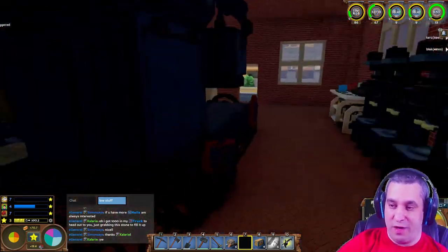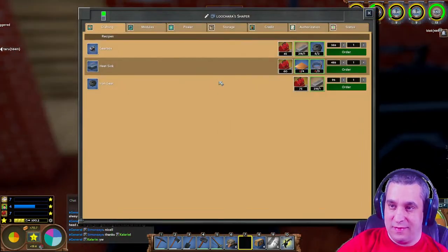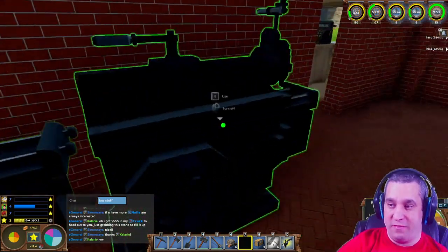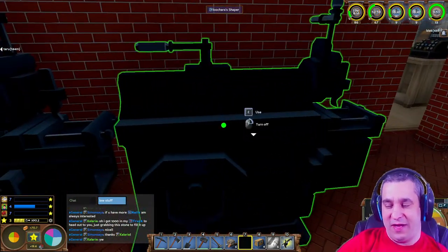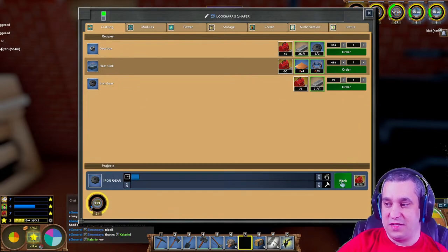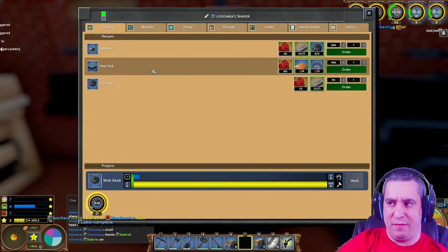That's 1,200 power, which is all my windmills. The small machines use 75 each, but I can run all that other stuff in one of them - I don't even think I've used the second one. It's really just iron gears and those are quick enough. I could probably make some more gears here.